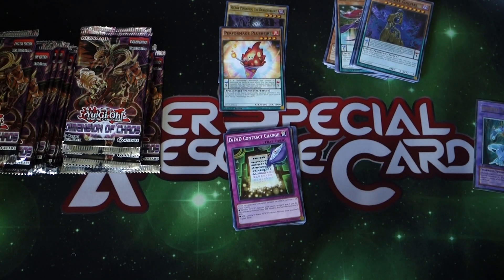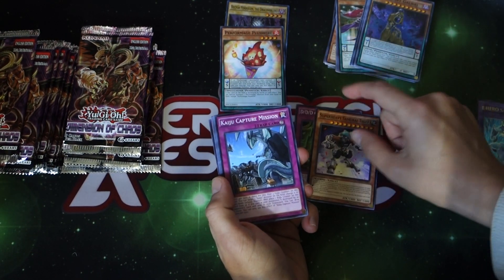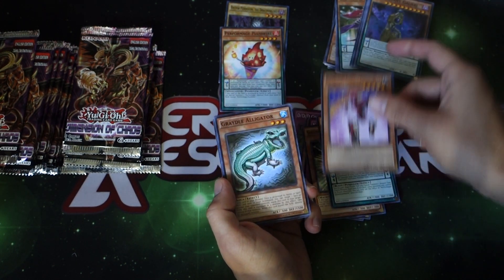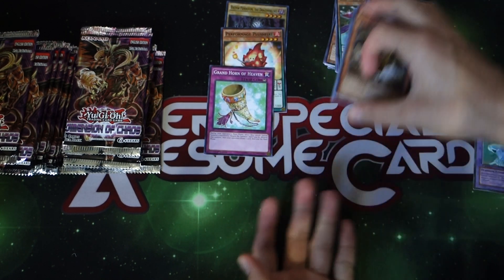DDD Contract Change. Samurai Thief — I like that card too, that's a really cool card. We got the Splash Mammoth, Creat Old Alligator, Some Eagle, and oh — Grand Horn of Heaven! I think that's another great common out of this set. I really expected that card to be a Super Rare.